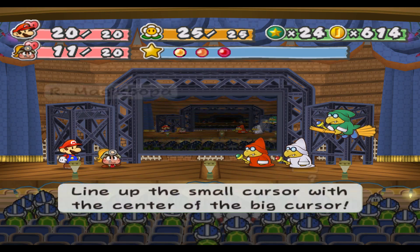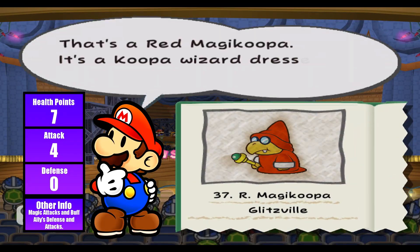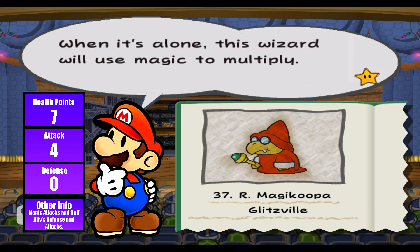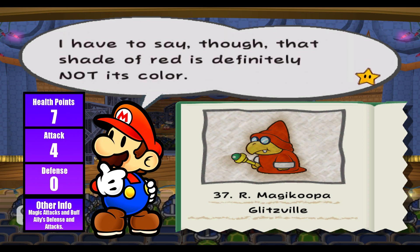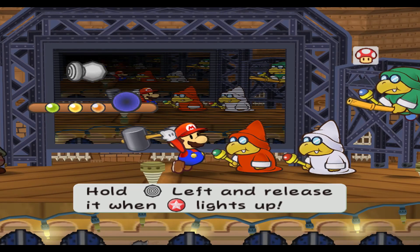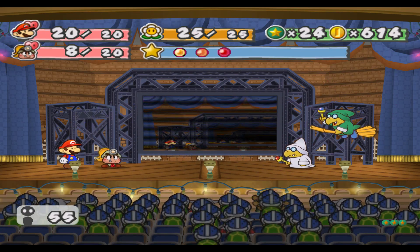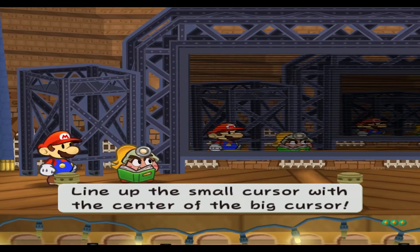That's a Red Magic Koopa — a Koopa wizard dressed in red, max HP is 7, attack is 4, and defense is 0. Besides offensive magic, it can also boost attack and defense, and when alone will multiply so you can't tell which one is real. You want to focus on both of them if you can. They haven't used any magic attacks yet which is surprising, and they do a decent chunk of damage so they can be a little overwhelming.